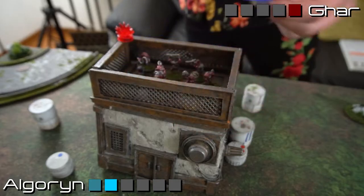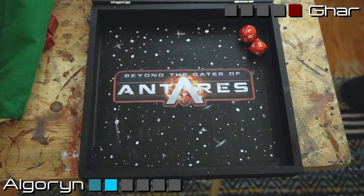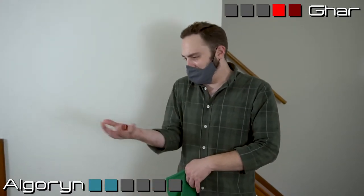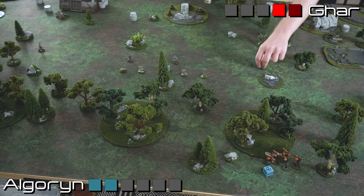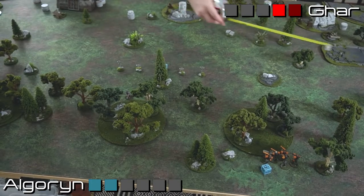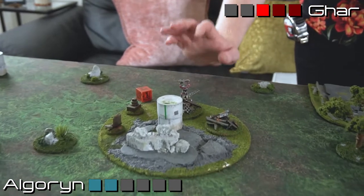Sergei has no good targets so he's just going to move his Tectorists, scuttling his goblins right behind all the light terrain, forcing at least a minus-two accuracy penalty if Kevin shoots them, and covering a very large swath of land. Then, running out onto the field with an outcast squad, placing them safely in the cover of this dense terrain — a big old blob of goblins. A giant unit.